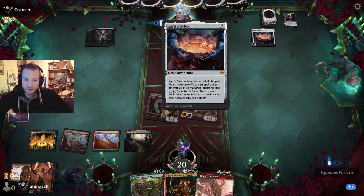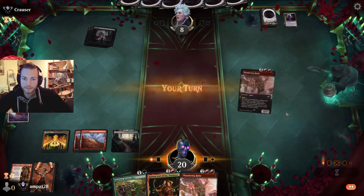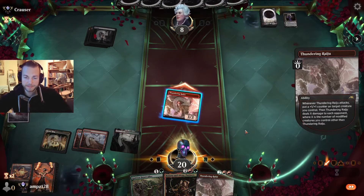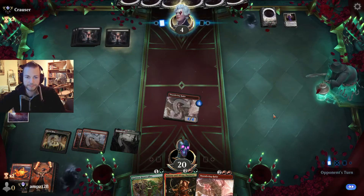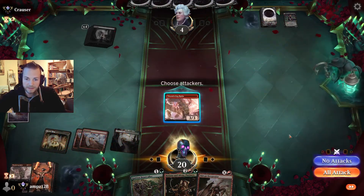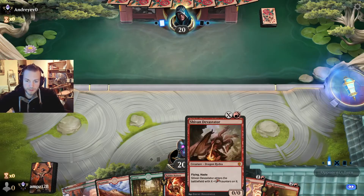It can exile all creatures right now. Not that Roastmaster would survive with another land. Next turn it's a lethal threat. Good idea but it's not enough — good game.